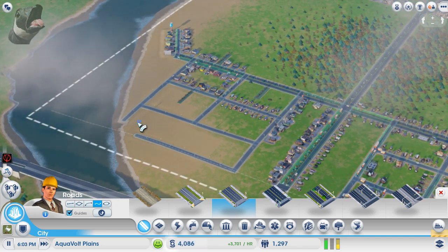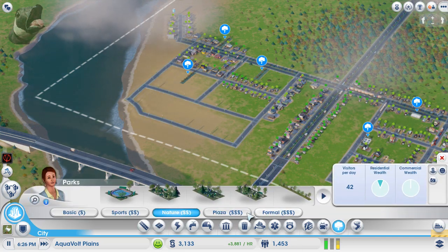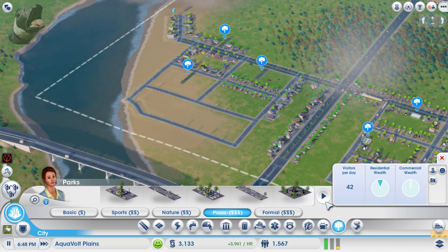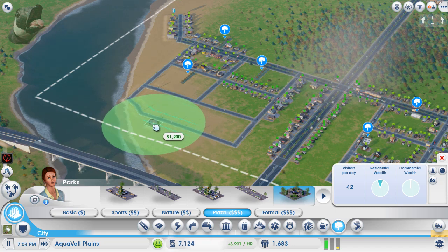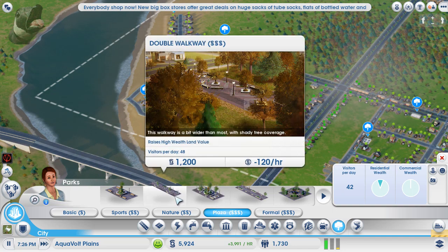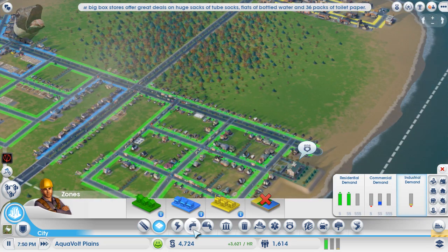TF Goose went for some curvy road design to get beachside residential near the water. All over his map are the medium wealth nature $100 strip parks — those are awesome because they have a huge coverage radius for just $100 and are for medium wealth. They're so cheap and do a great job, so definitely keep those in mind when building your city.